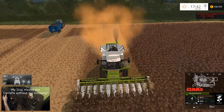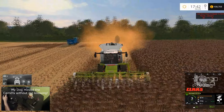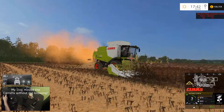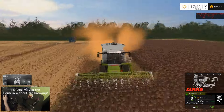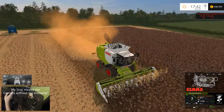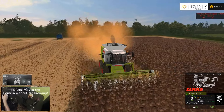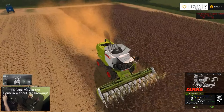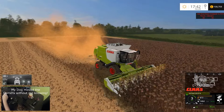That particle effect — I can't tell if it's giving me bad FPS or not. Every so often I just drop down to about 20 FPS and none of my experiments have worked. As I said in Part 1, I think that's the particle effect from the New Holland TF78 — people have said it causes bad FPS, which is why version 2 of the TF78 doesn't have it.